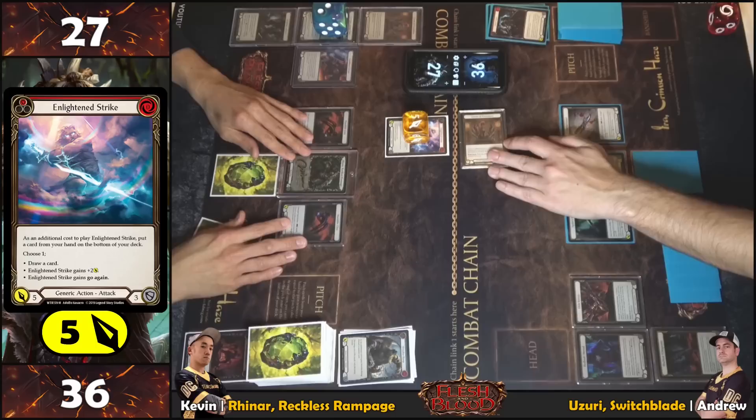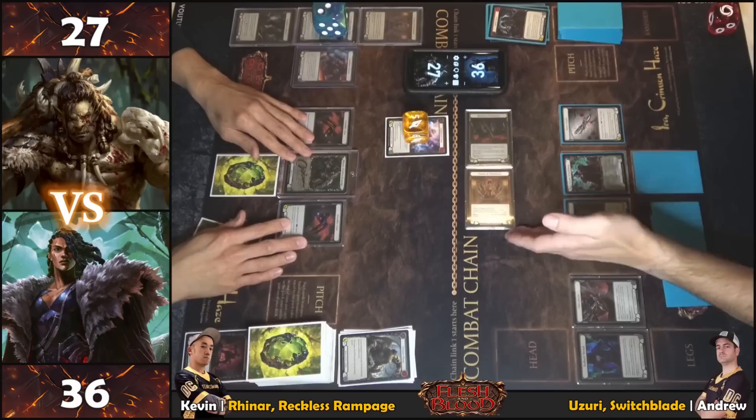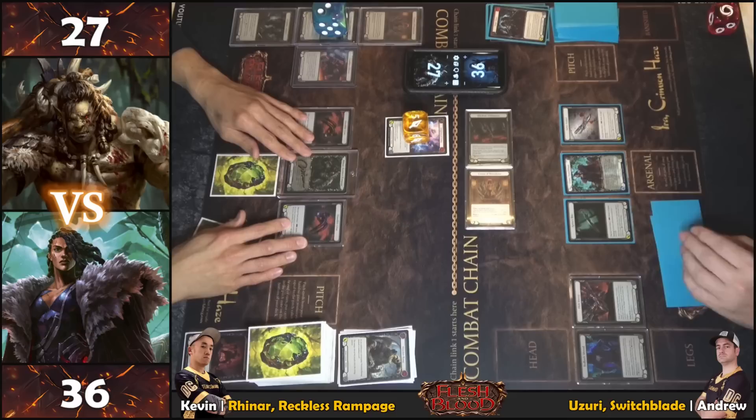Armor is thrown — Whispers equipment played too — blocking for a total of three. On-block, Uzuri crowns and syncs, going to a fiber again.